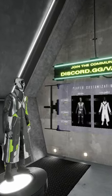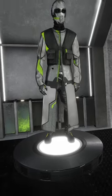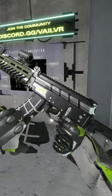As part of our launch, we added our first pass of in-game cosmetics. In the Armory, you'll be able to choose character skins, and you can choose weapon skins at any point in the loadouts menu.